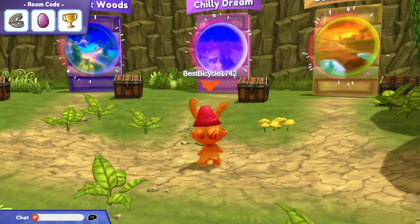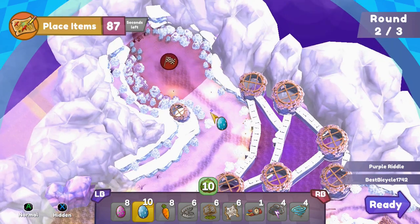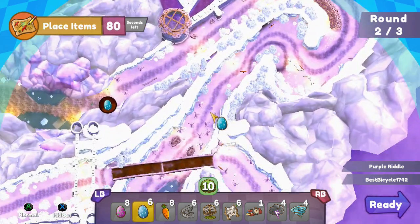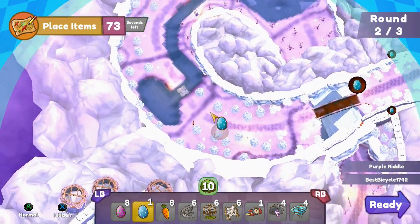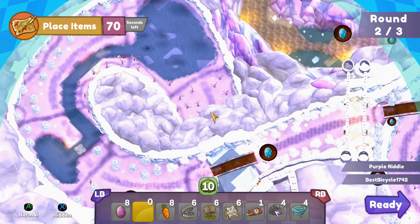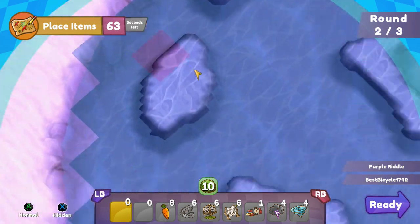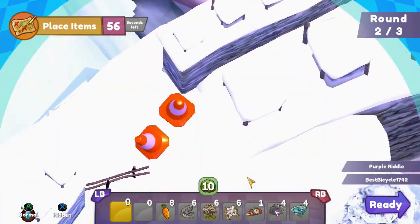So now we are on to Chilly Dreams. This is another long-ish level. Around here is where the key will spawn, on these ice parts, and right here is where the shortcut is.